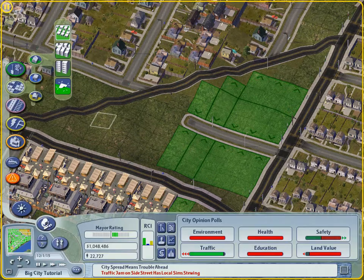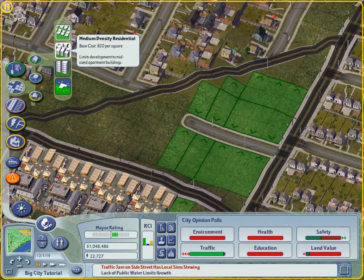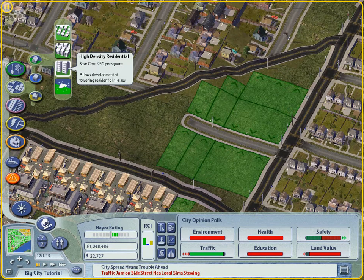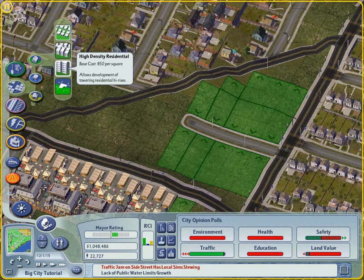Here's a rundown of the types. For residential: low density residential will see mostly single family homes being built. Medium density residential allows for smaller apartment buildings and condominiums. High density residential covers huge tenements to massive luxury high rises. I recommend you zone for low density development when your city is early in the stages of growth — it's much easier on your pocketbook, and you won't see taller, bigger buildings until your city increases in size and population anyway.